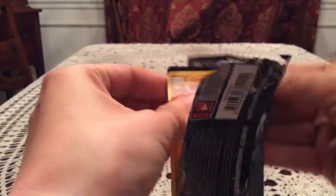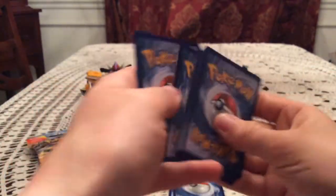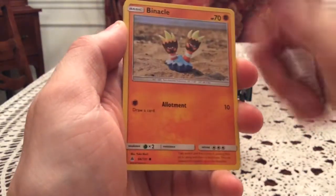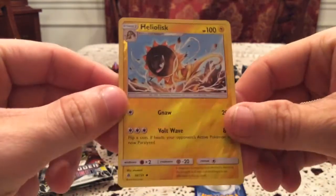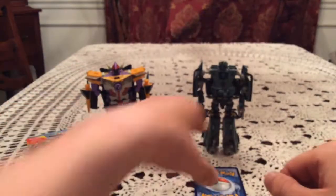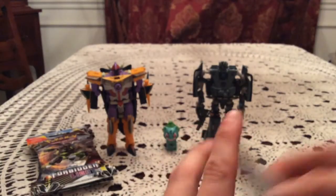Next up, Zygarde blister number two, and Greninja's inside of this one. How funny will it be if we only end up seeing Zygarde and Greninja between all these packs? So we have Cubone, Snover, Bunnelby, Minccino, Bergmite, Klefki, Uxie, and a Heliolisk reverse — that's an uncommon number 38. I believe I have it — yeah, got this one already, so another duplicate there. The rare is Sylveon, so two fairy types in a row for the rare spot.